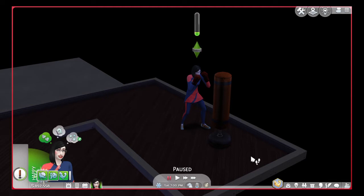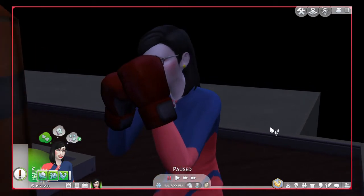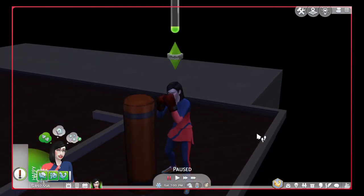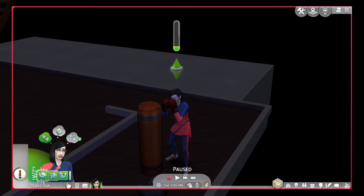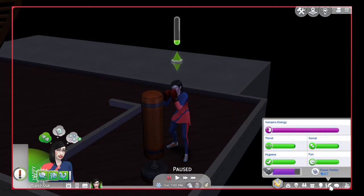The skin, as you would expect, is more pale. If you notice, my Sim has the Master of Darkness moodlet. It's because of a certain vampire power that allows you to have this moodlet, also allowing you to gain skills faster at night and using even less vampire energy. And what is that? Well, if you go to your needs, which has a bat wing icon, that's what the vampire energy bar represents.